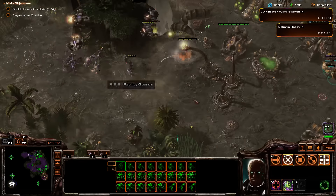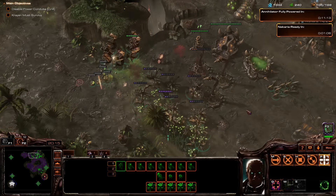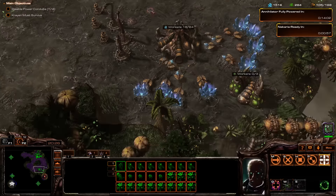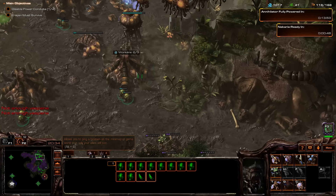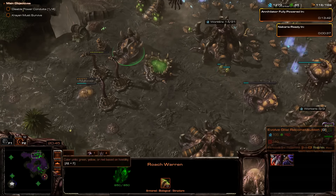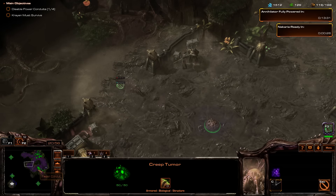Slowly make our way up here. They've landed — let's get in there. More drones, Mutalisks. When she's ready, we'll push out again — or attempt to. I think if we go down here — yeah, I'm thinking that's what we're going to do next. Take this power conduit.